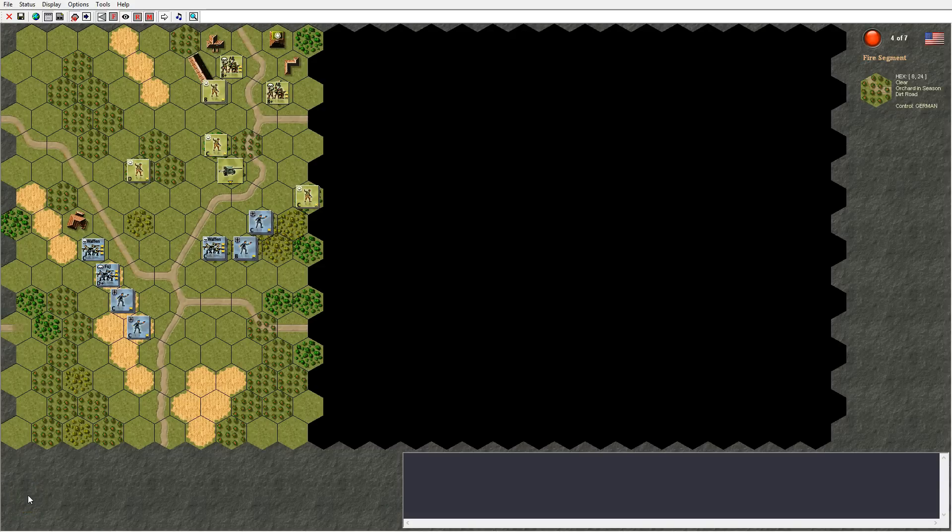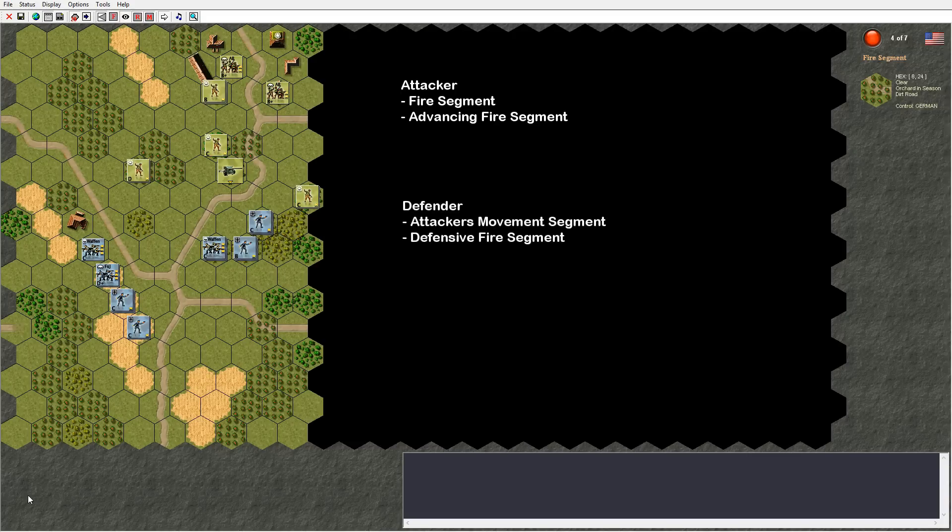The fire mechanics can be divided into two parts in this game: the attacker's firing and the defender's firing. The attacker can fire in his fire segment and the advancing fire segment. The defender can fire during the attacker's movement segment as a kind of reaction fire to moving units, and during the defensive fire segment.